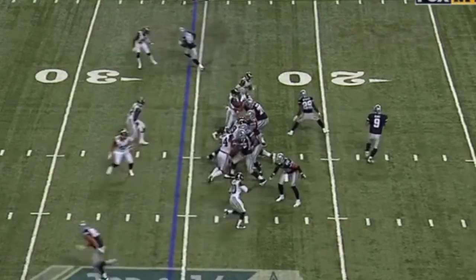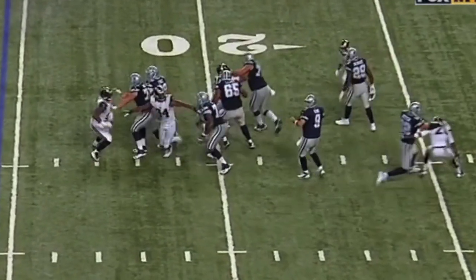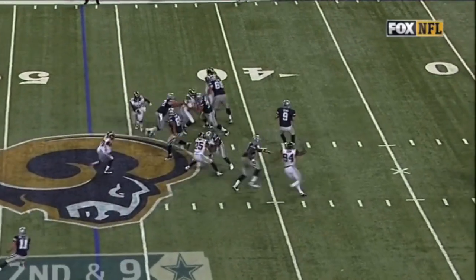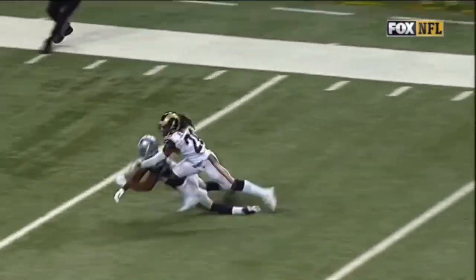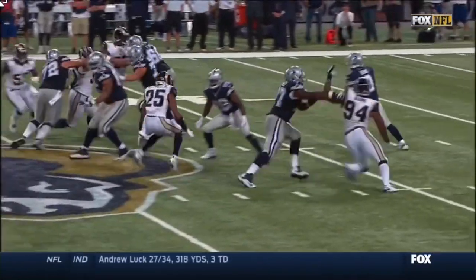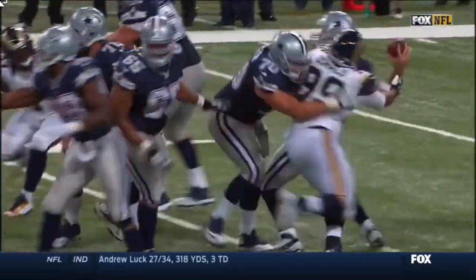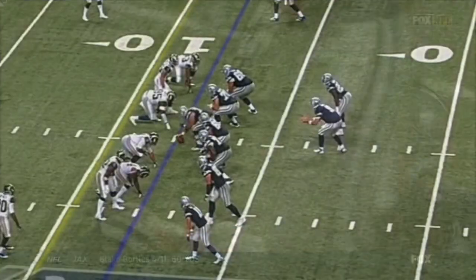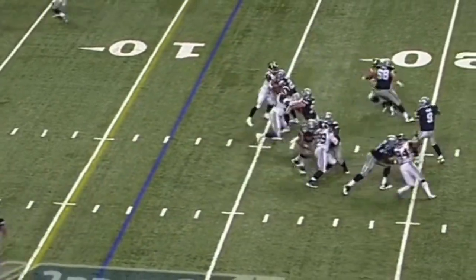More down and 14 — Romo, a pump fake. Second down and nine — Romo, another pump fake, hit as he throws. In the pocket everything collapses — it's a double move, pass interference on the defense. We're on third down.